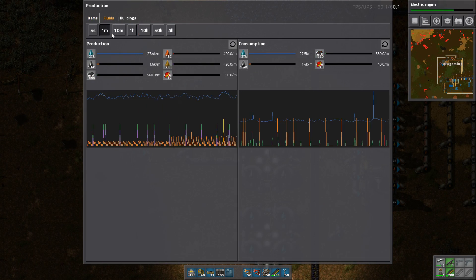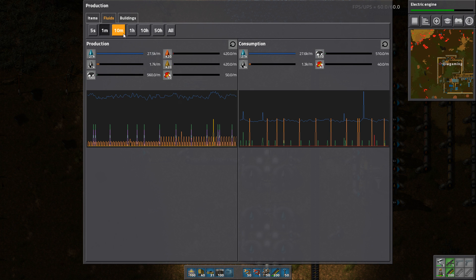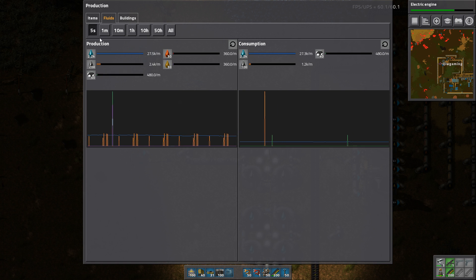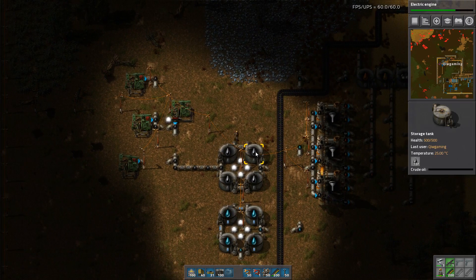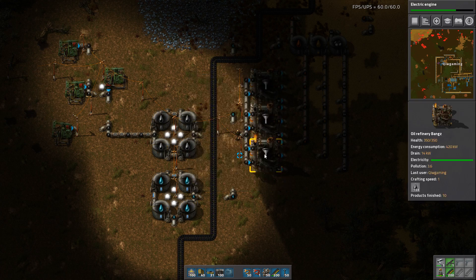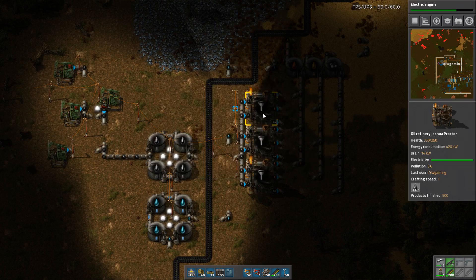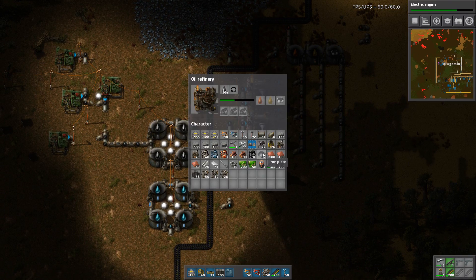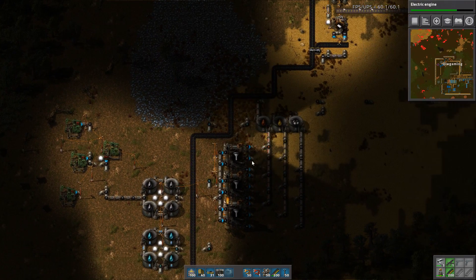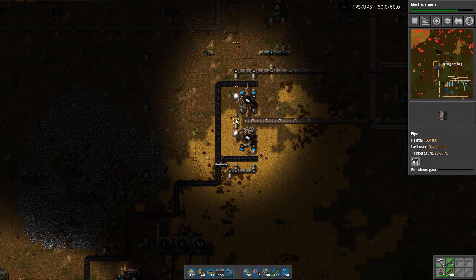Let's see fluids — this is a very good new user interface that I haven't used previously. It seems like we are producing about 2400 and we are able to spend all of it. This is barely enough for one refinery. They are all working, but not full time.